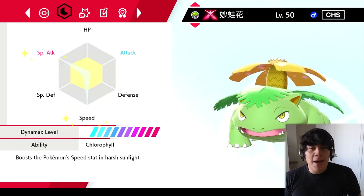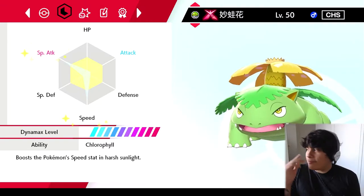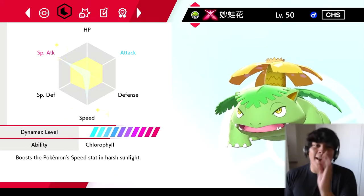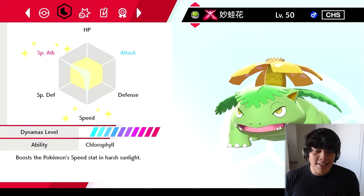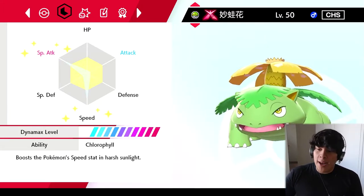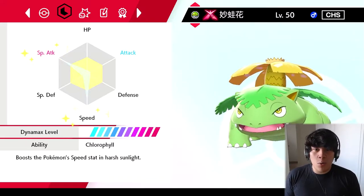We got special attack 252 EVs and then speed 252 EVs. This Venusaur, given that it's Chlorophyll, you already know we're bringing a semi sun team. Venusaur in the sun does a whole lot of damage, and I have not used a Venusaur since Omega Ruby Alpha Sapphire days when Chlorophyll Mega Venusaur was a thing.